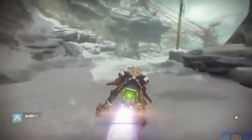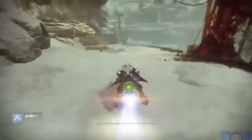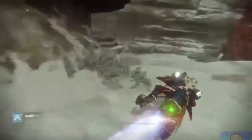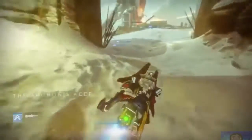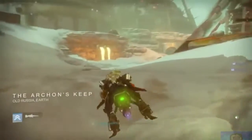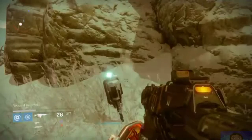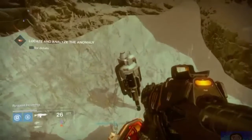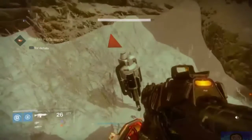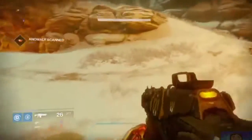Step number two says go ahead and patrol the Plaguelands. What you're going to want to do here specifically is once you're on the Plaguelands, go ahead and head on over to Archon's Keep. Once there, pull out your ghost and look for a patrol quest that has an icon which looks like a ghost. Once you pick that up, it will tell you to scan an anomaly. Now, before you do this part here, you need to make sure that you have a Splicer Key in your inventory.